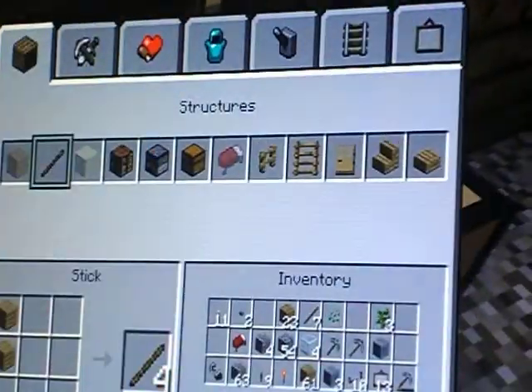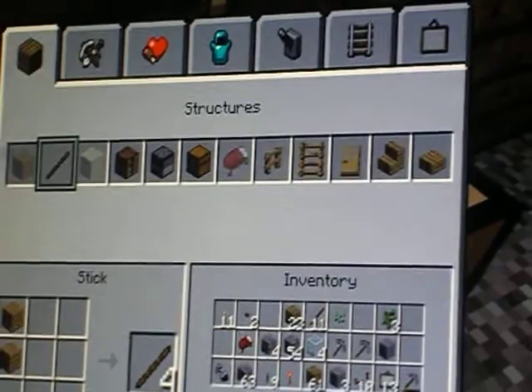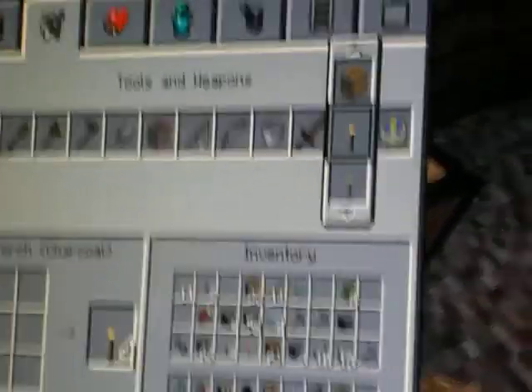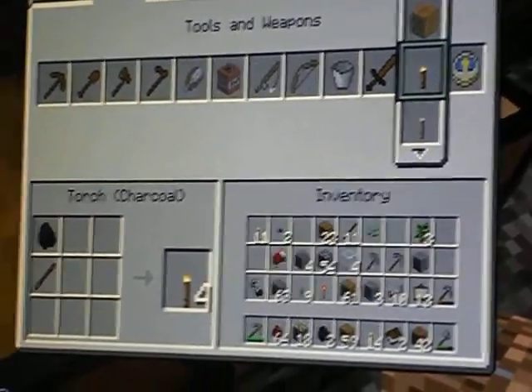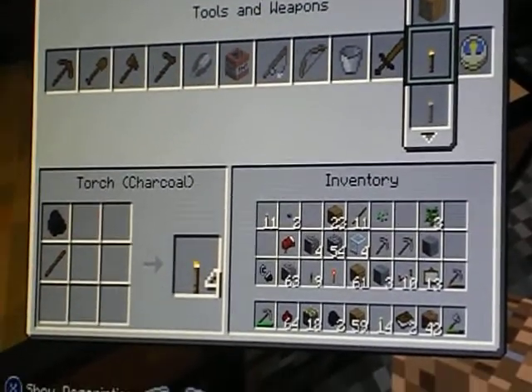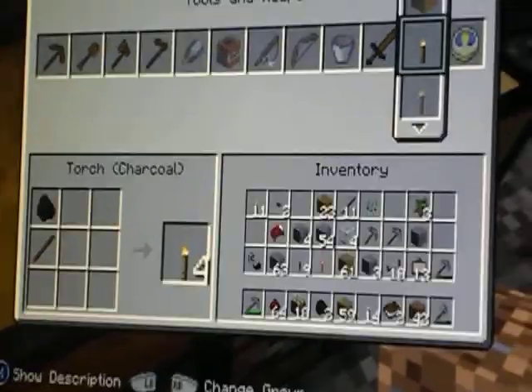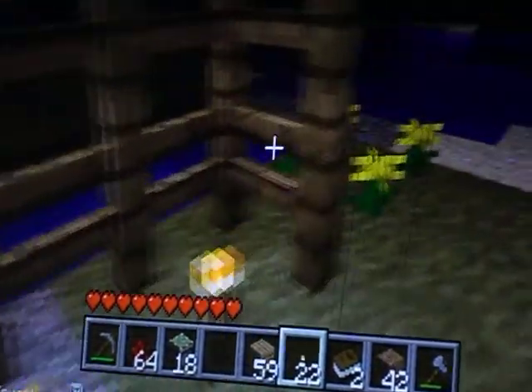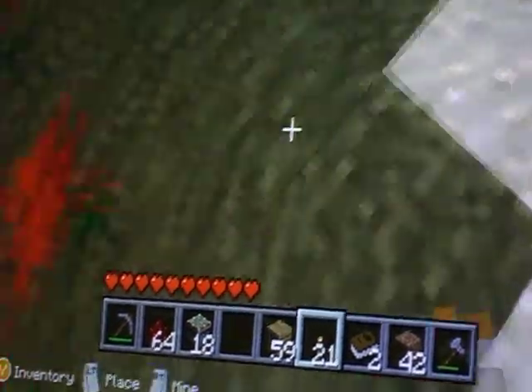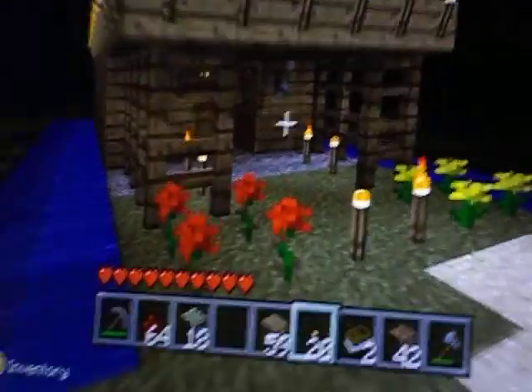Make some sticks, and then go over to torches and weapons if you've got a crafting table, which is very easy to make. You don't need a furnace for that. Then just click on torch, charcoal, and then press, and voila, I've got twelve torches, which can go around my house to light it up.